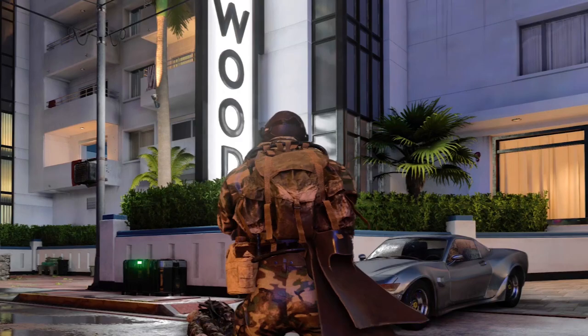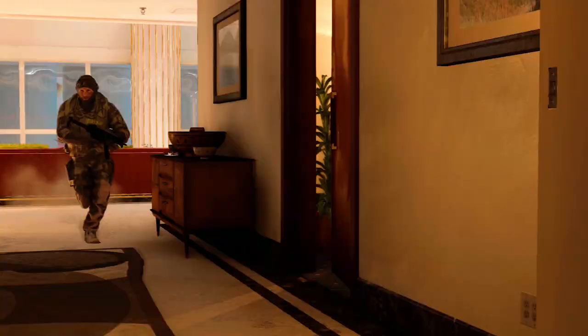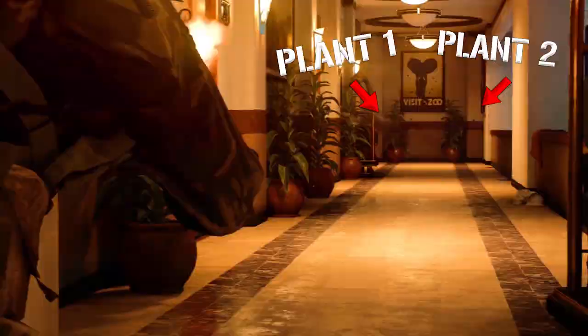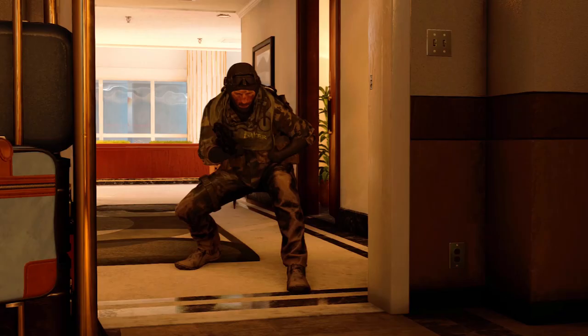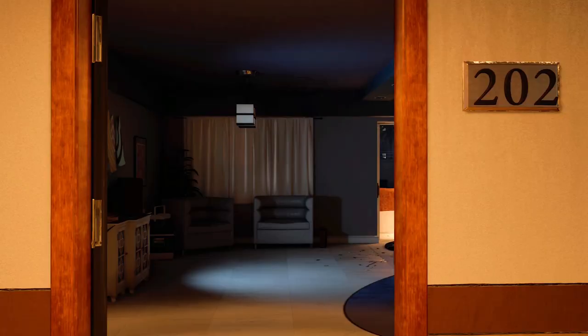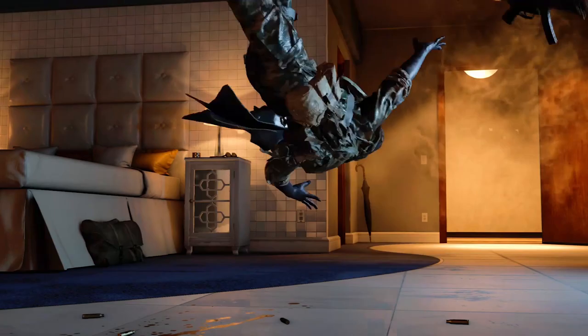A good way to flank around them would be to run off to the right here and cut through the hotel lobby. Just make sure that when you round the corner, you unload your entire magazine into one of these two plants that look exactly like enemies in a panic. Once that's done, awkwardly reload and make your way to room 202, where that camper has undoubtedly placed a mine to stop you from coming inside.